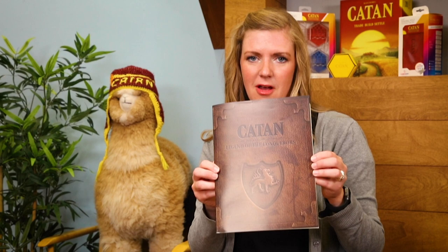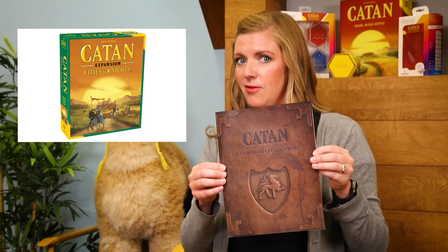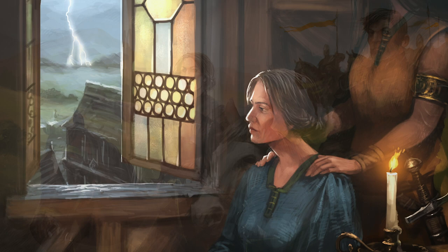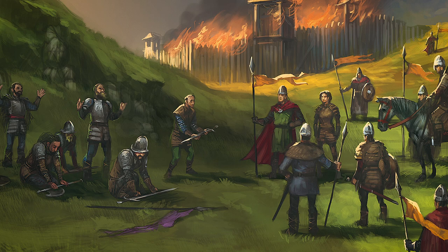Let's start with the rulebook. Because Legend of the Conquerors is a scenario for Cities and Knights, you also need to be really familiar with the Cities and Knights rules and should probably play through that game several times before jumping in. What I really love about this rulebook is it not only tells you how to play each scenario, it also tells a really interesting story about some formidable women who lead Catan and help defend it against the invading conquerors and the barbarians. Thora and her sister Aegis lead Catan and are the commanders of its army and naval fleet. This is the story of how they defend Catan against their invaders.